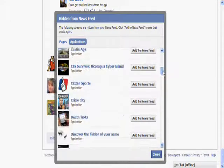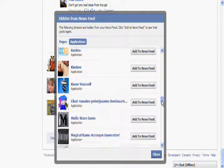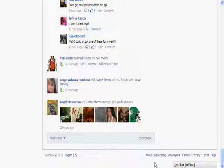You can see I have a ton of stuff blocked that I don't want to see from before. Now I'm going to left-click on 'Add to news feed.' Left-click on that, then close this and let it do its thing.